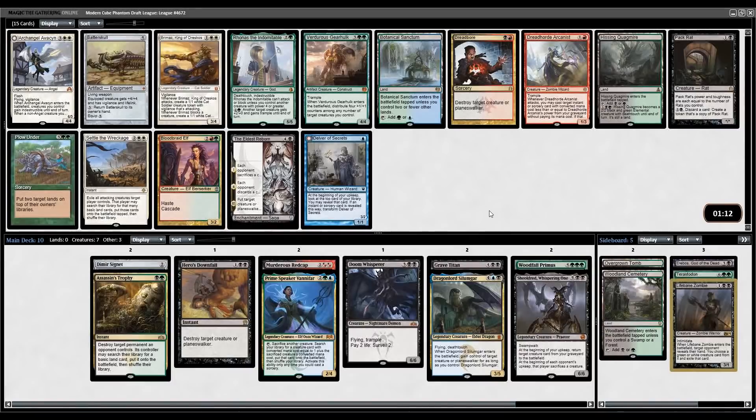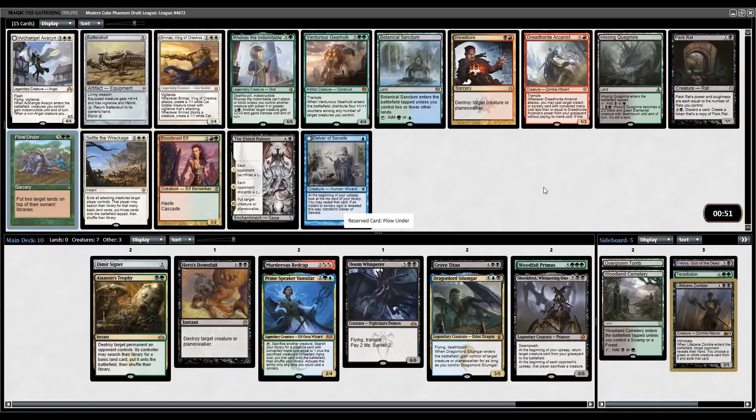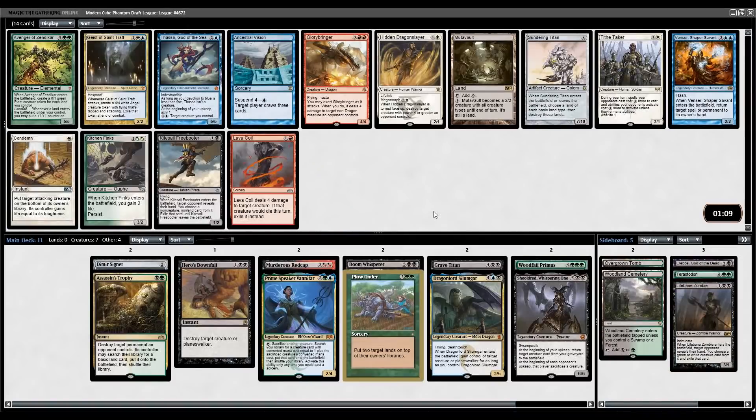What do we got here? Another very nice pack for us: Plow Under, Sanctum, Quagmire, Pack Rat, Reborn, Batterskull. I really want to take Plow Under, but I wouldn't be surprised if fixing is the correct choice. Plow Under is just one of those cards though - it's so backbreaking if you can ramp into it early. I'm going to take the Plow here and just try to get some more ramp.